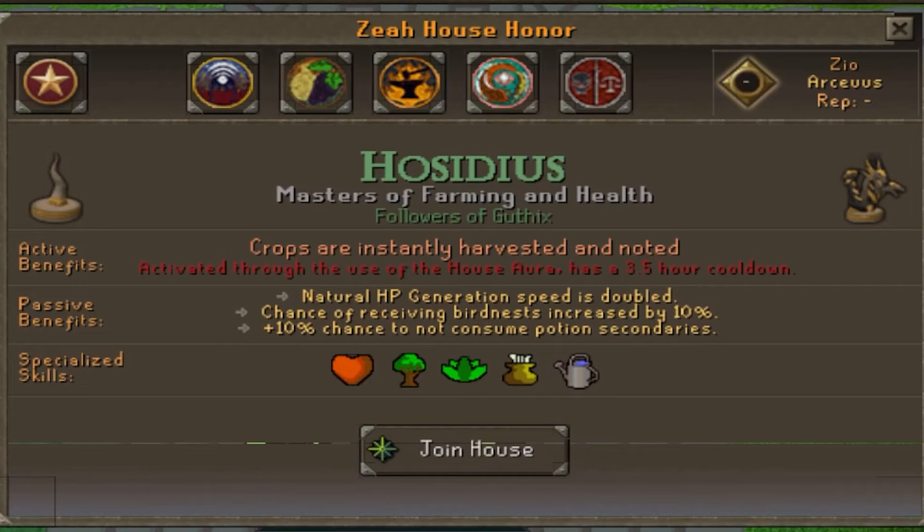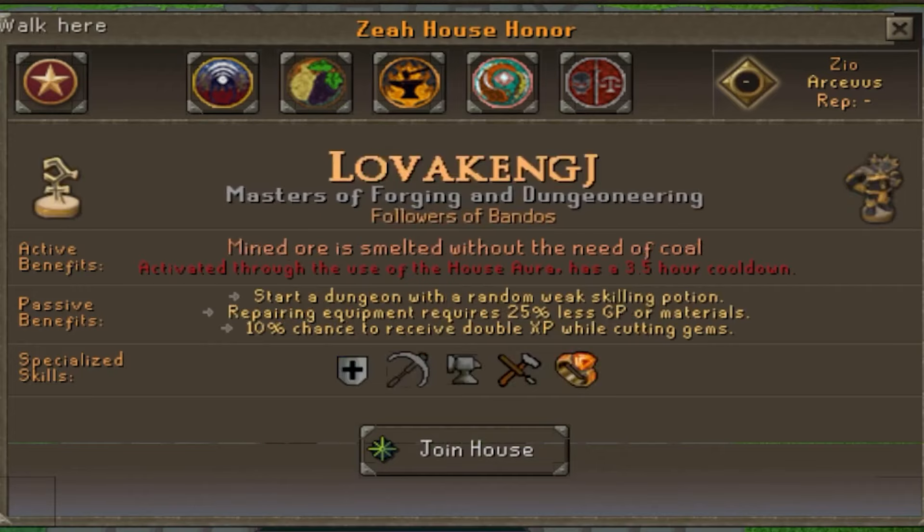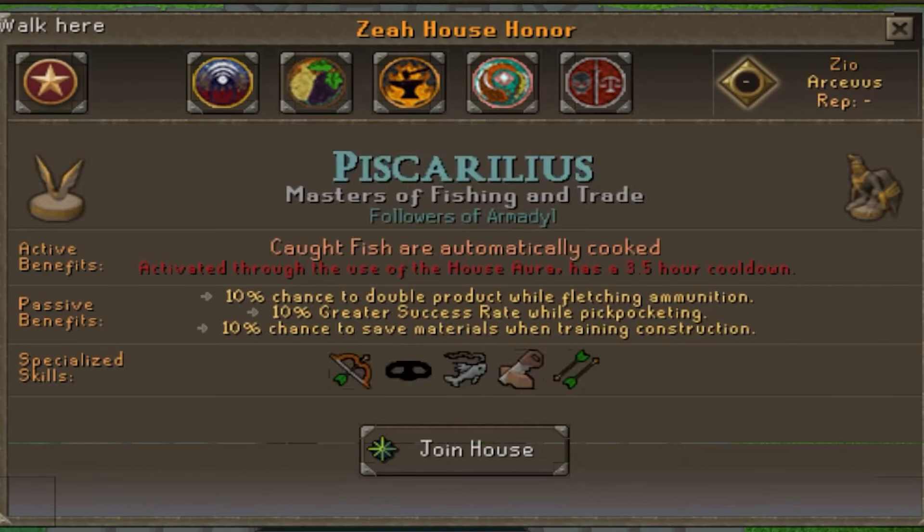Hosidious passive: natural HP regen, increased chances of birdnest, and chances not to consume potion secondaries. Low Vakenge active benefit: mind ore is smelted without the need of coal. Passive: you start all dungeons with a random weak potion, repairing equipment costs 25% less, and chances to double XP when cutting gems. Pistolarius active benefits: caught fish are automatically cooked. Passives: chances to double product while fletching, higher success rate when pickpocketing, and chances to save materials when training construction.